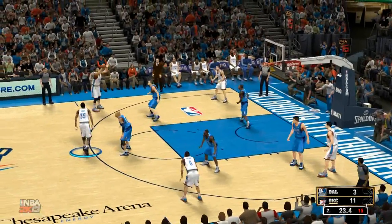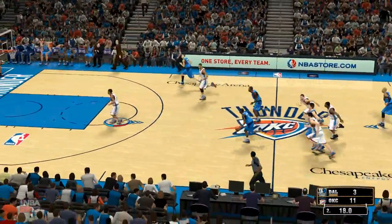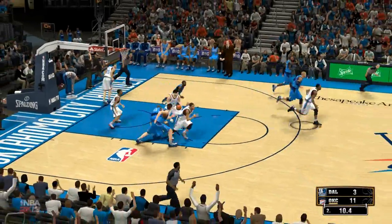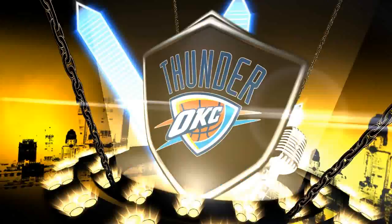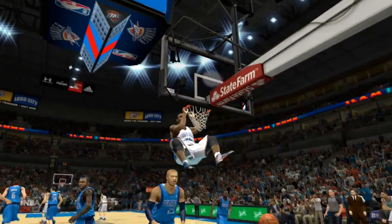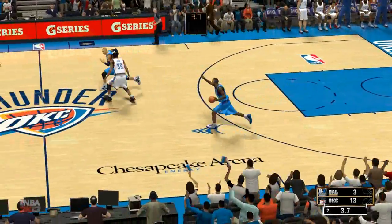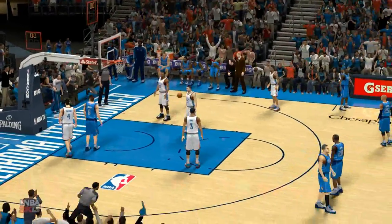Step on the gas here. Durant kicks to Jones, back to Durant, stolen by Carter. Fast break — here they come. Collison, the pass to Jones. Murphy dishes to Carter. The Thunder pull it in, and the Thunder pushing it up now. Durant's got... oh! Don't do that to him. That was fantastic. Wow. And Clark, the degree of difficulty — major. That was amazing.